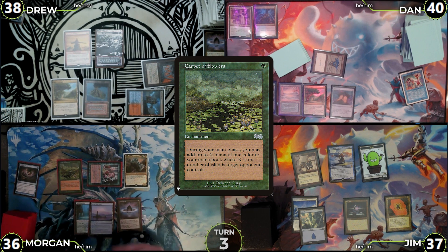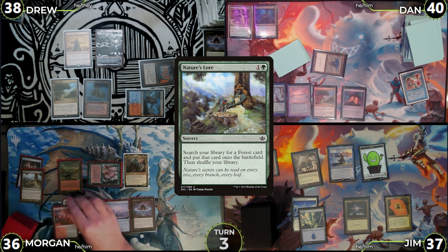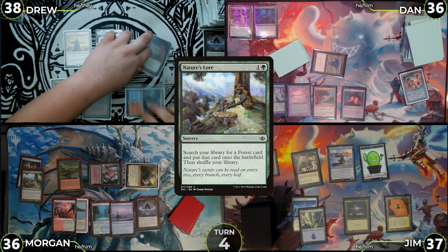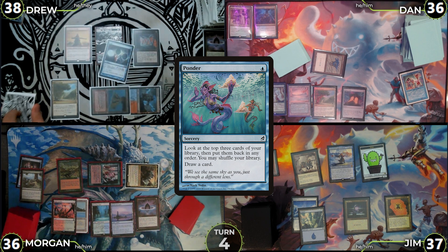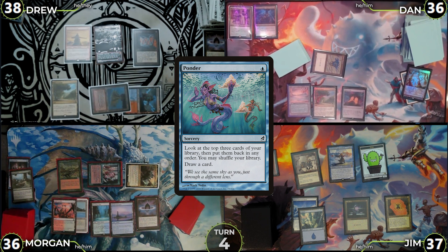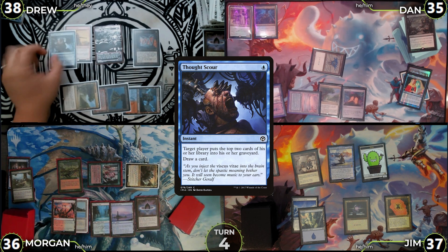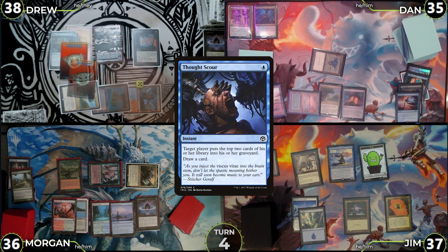Morgan untaps, draws, and targets Jim with Carpet of Flowers for Green Green. He casts Nature's Lore, getting a Tropical Island, plays Spire Garden as his land, then attacks Dan with Kalimax for 4 — no blocks. Morgan passes to Drew. Drew untaps, flips Mana Crypt taking no damage, and draws. They cast Ponder, triggering Krark twice; Drew loses both flips, so Ponder returns to hand with no copies. They cast Ponder again, triggering Krark twice — winning one flip this time, returning the original and casting the copy. They elect not to shuffle, draw, and move to end step. In Drew's end step, Dan cracks Wooded Foothills to 35, grabs Badlands, and casts Mystical Tutor, grabbing Toxic Deluge. Still in end step, Drew casts Thought Scour, triggering Krark twice: the first trigger copies Thought Scour, revealing Toxic Deluge and Mana Drain; the second returns Thought Scour to Drew's hand.